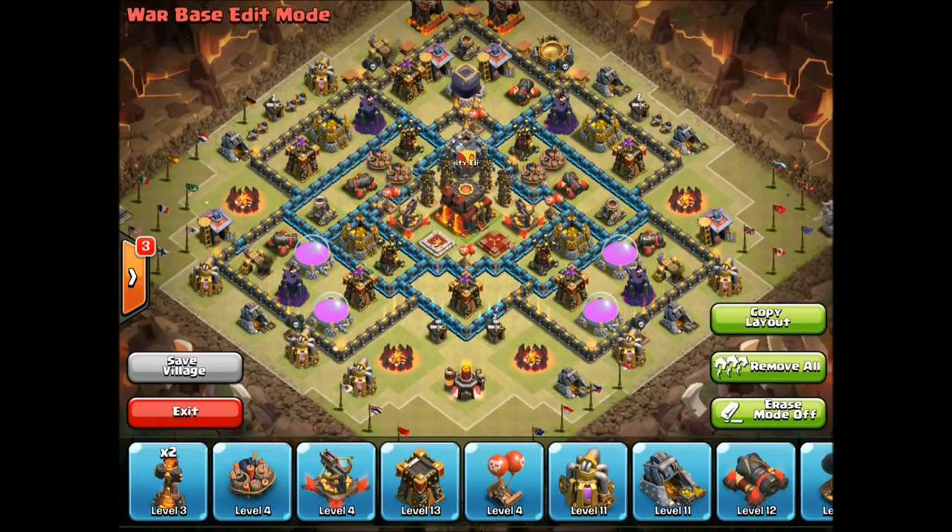Now we have to worry about GoWipe. Well, this is going to hit that army pretty hard too. The witches and wizards can't go through those — they're going to get blown up by those bombs. The bombs have a good range, they spread out several tiles and will get wizards pretty easily. They'll also put a hurting on heroes. Have you ever seen an Archer Queen hit one bomb, not to mention two right next to each other? It puts a decent amount of damage on her.